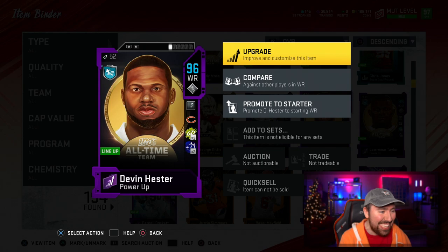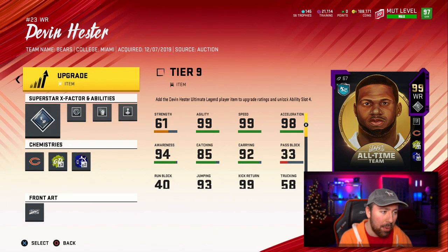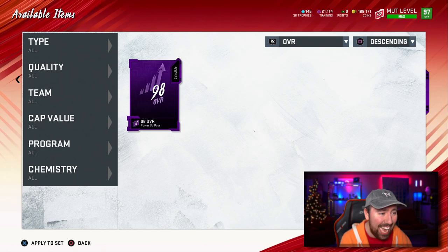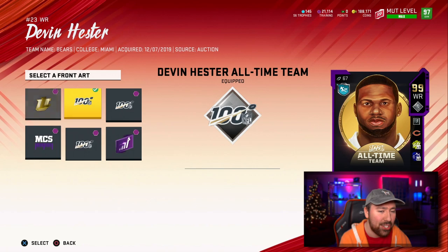All right, Devin, let's upgrade you. Let's get this golden 99 overall. 9,700 training — not really what I want to do, but we're going to go ahead and add it on there. And then here we are, we're going to add on this 98 overall power-up pass to get a golden 99 Devin Hester.